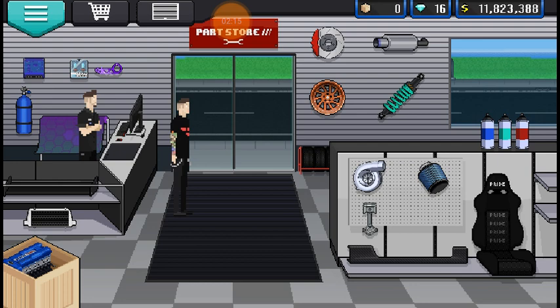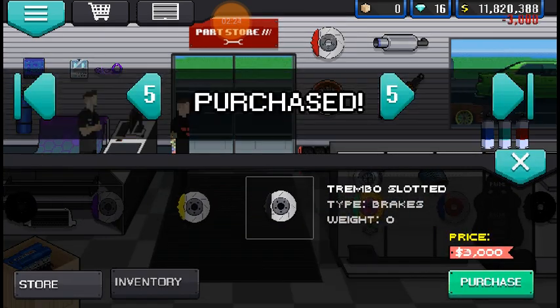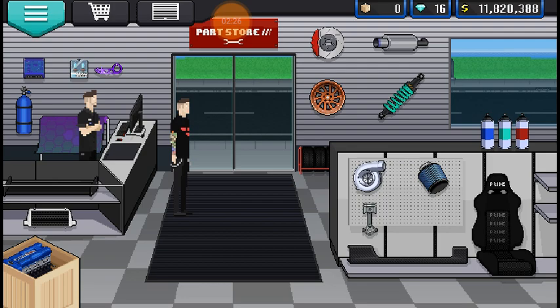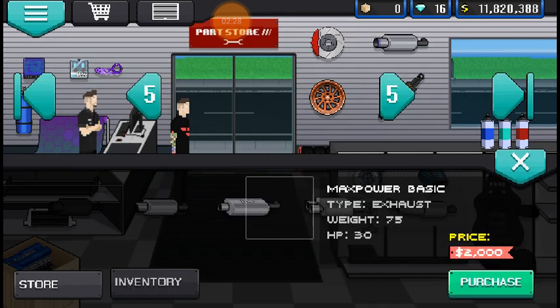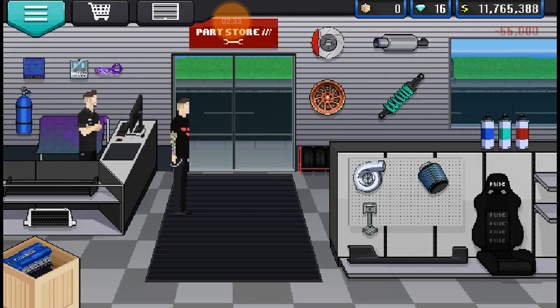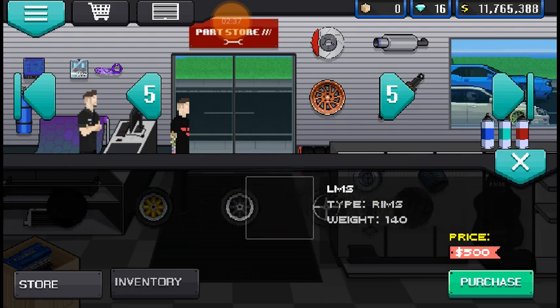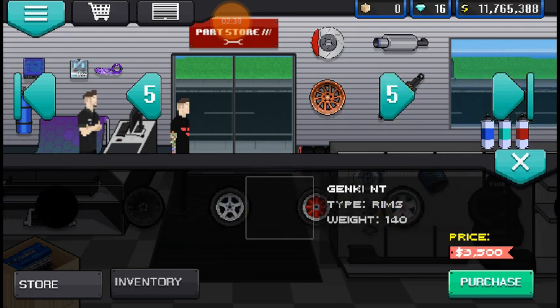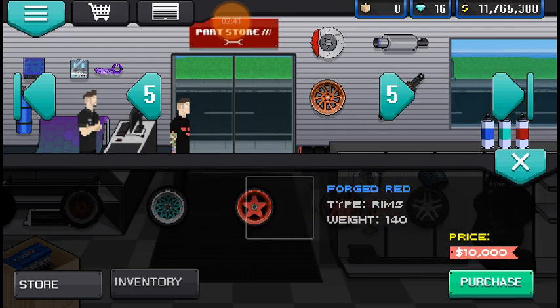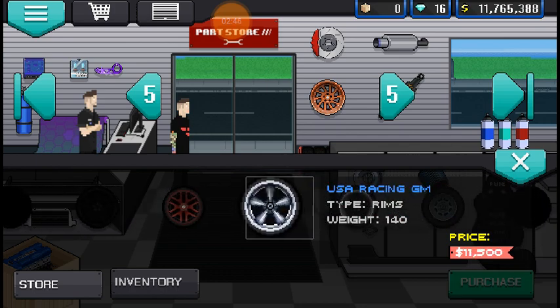The engine's going to stay stock. The brakes — I'm going to get the black ones because he doesn't have red Brembos, as far as I know. The exhaust is the VX Titanium R, that's $55,000. The rims — or wheels, whatever you want to call them — the US Racing ones, which are $11,500.